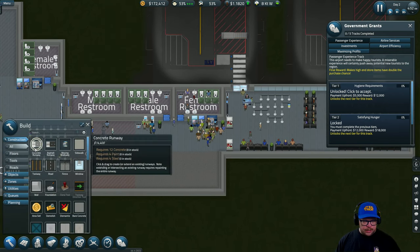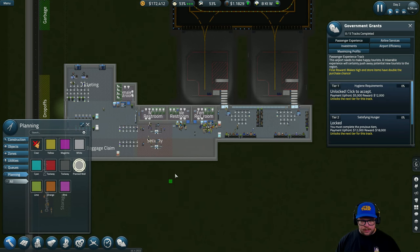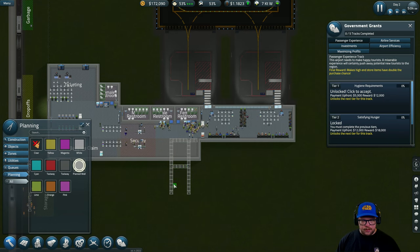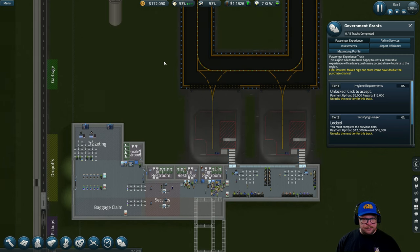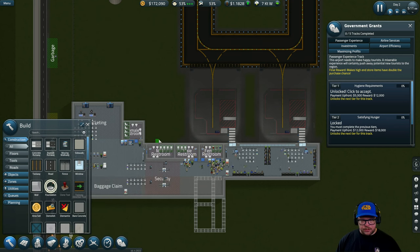Let's go to Planning. Security will slowly edge its way down here — it gets bigger every time we add gates. If you don't expand your security when you add gates, you're going to have a massive backlog. We're going to have a toilet here — a hallway two wide and a toilet four wide, so six tiles down. This is going to be our new toilet block. To figure out where we can build near taxiways and plane gates, grab the foundation tool and move across until the square goes red — that's your build limit.